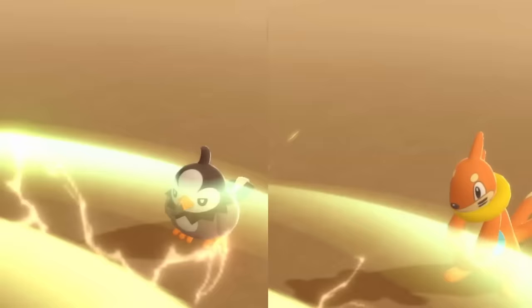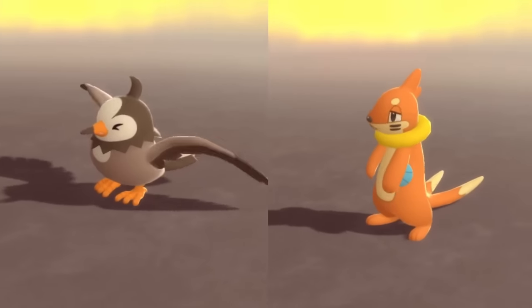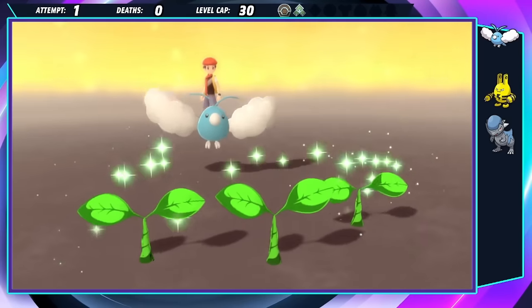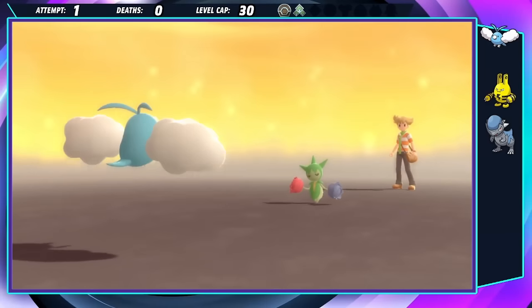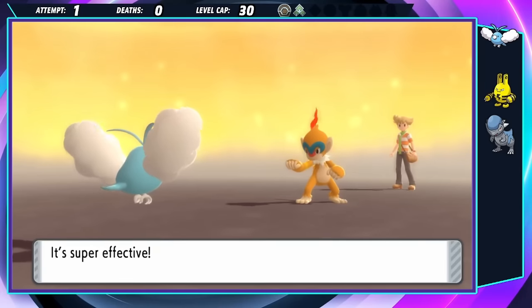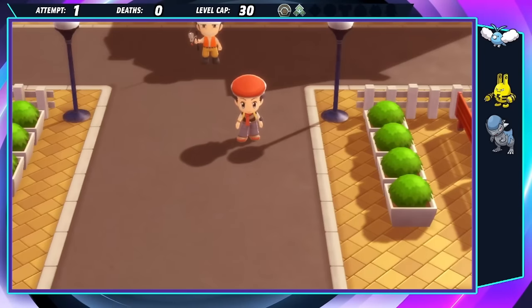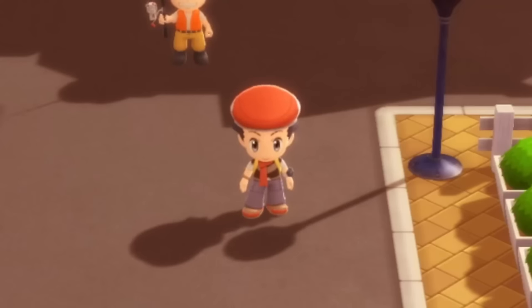Mysterious trainer Astro challenges me to a battle out of nowhere. His Starly and Buizel go down pretty easily thanks to a couple of Shockwaves from Boonga. Roselia is a little more resilient, but Boonga has pretty good experience dealing with Grass-types, and Astro's Monferno shares a similar weakness, so he too gets taken out by Boonga.